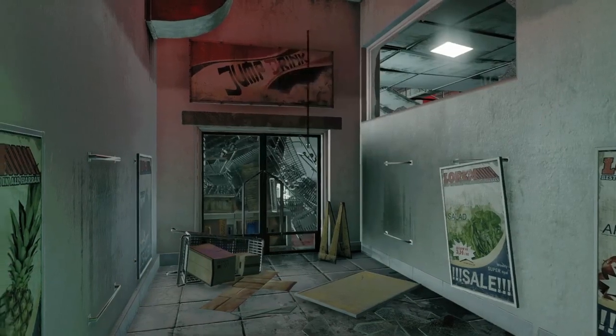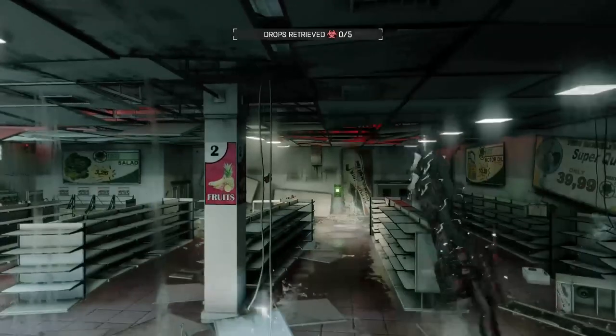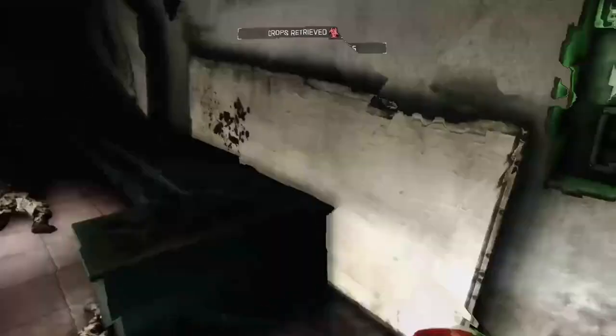Once you guys are in Stuffed Turtle, press accept but don't do any of the drops unless you are max legend level. What you guys are gonna want to do is grapple all the way to this thing over here. I'm still getting electrocuted, which makes no sense — you want to disable the electricity.